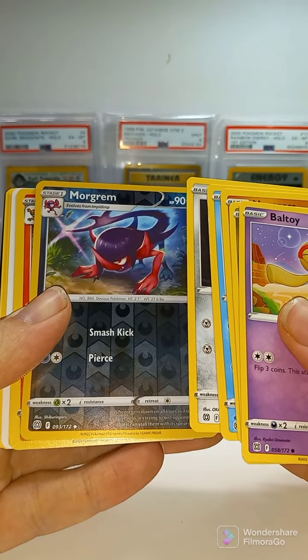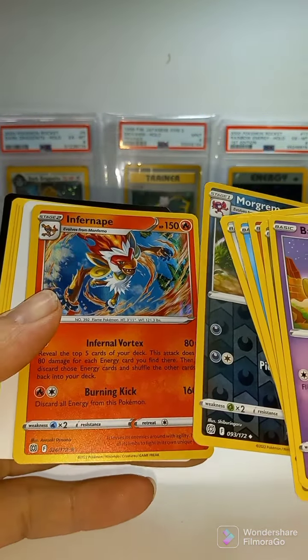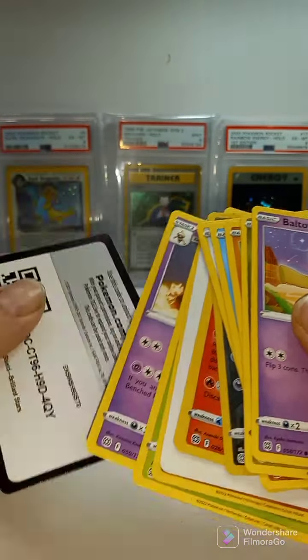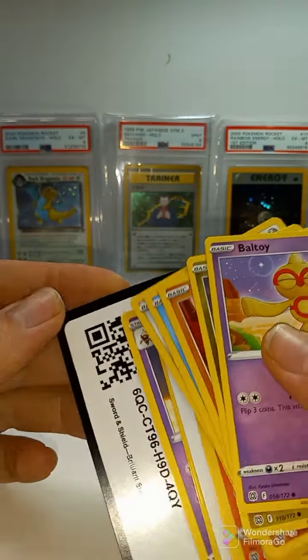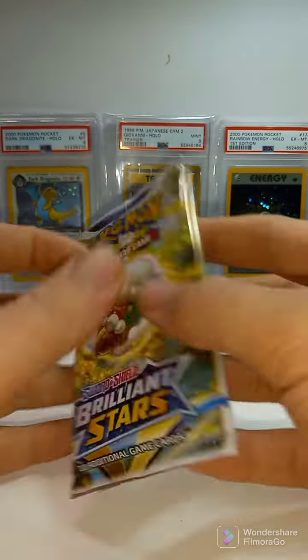Morgrem, non-reverse holographic. Incineroar. Holo, star card. Brilliant Stars ETB, pack number five.